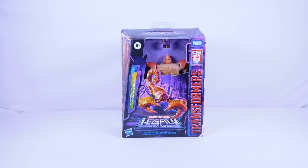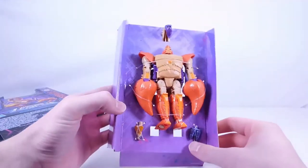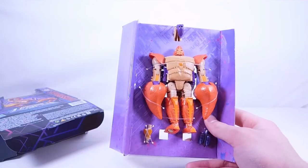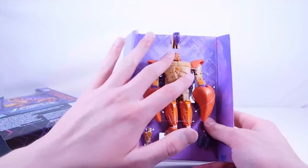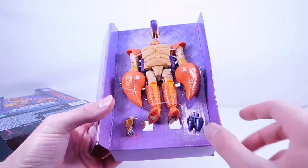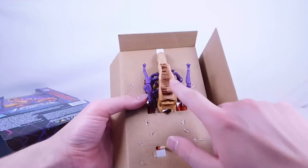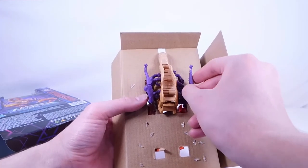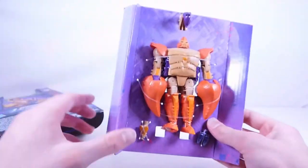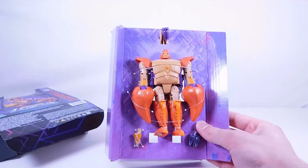Now let's open up Sandstorm. Opening from the bottom, sliding him right out. This is a direct repaint and slight remold of the original Scorponok figure, which I thought was pretty good. I really like this nice orange and sand brown color scheme. The missile piece is an interesting silverish blue, and we have the cyberbee, the big tail stinger, and all the little insect legs. The accessories are pretty cool, and of course that brand new mutant head sculpt looks great.